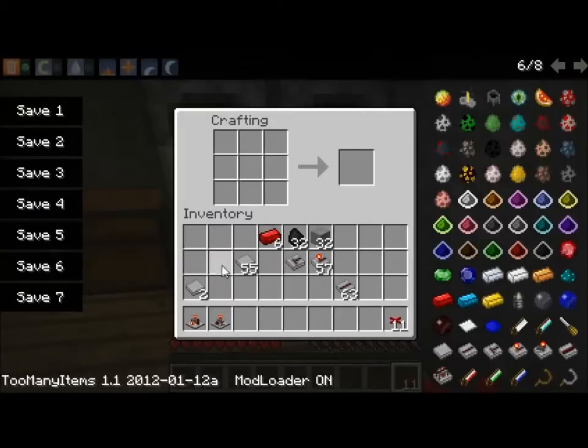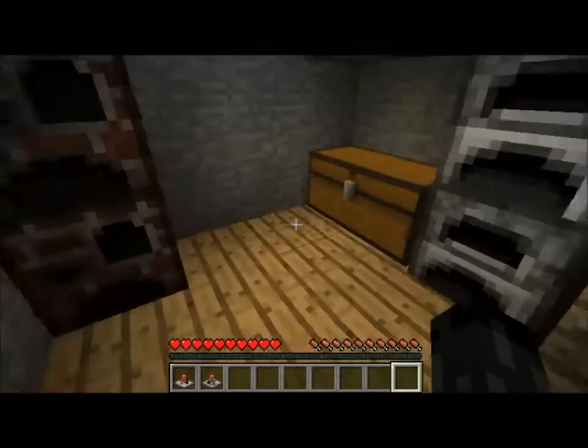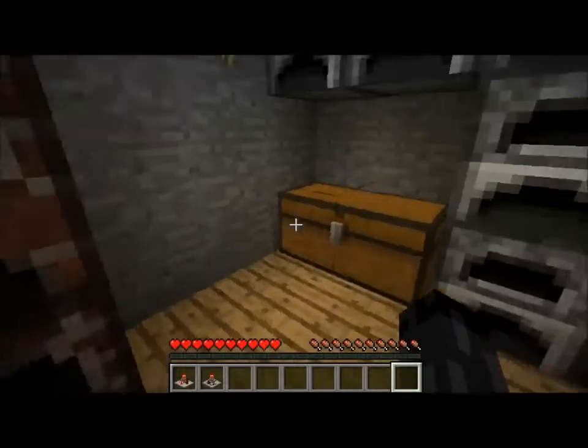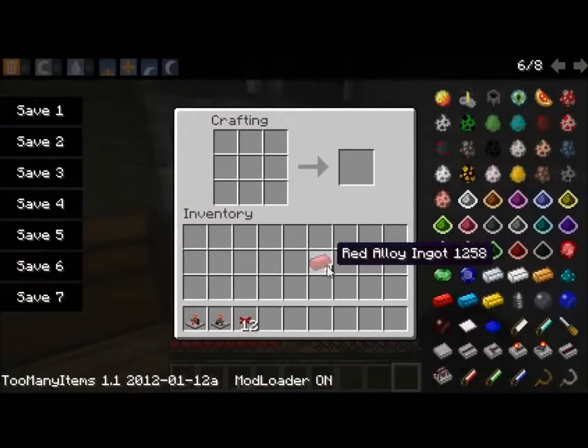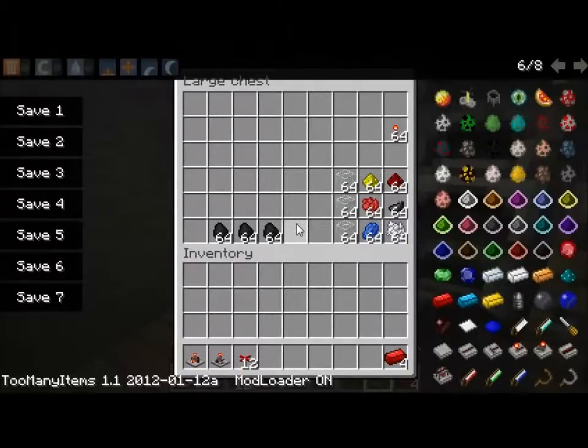Right, let me just get rid of all this. Here you have a stone timer and a sequencer. Now, you have this and some wire, but you have nothing to use it on. So you are going to want to make lamps.